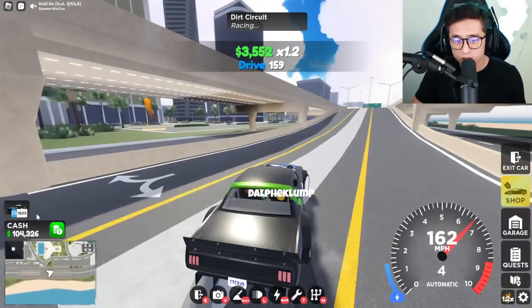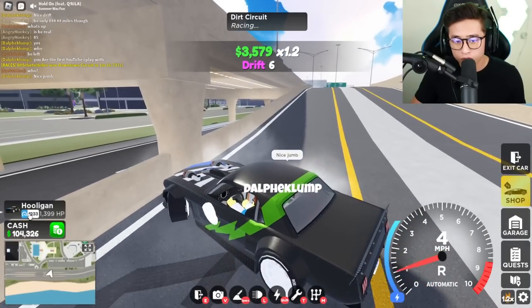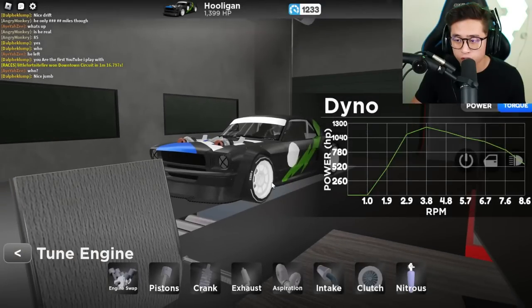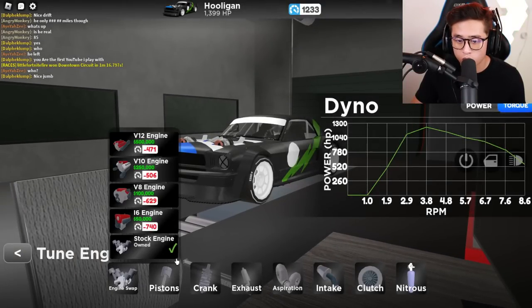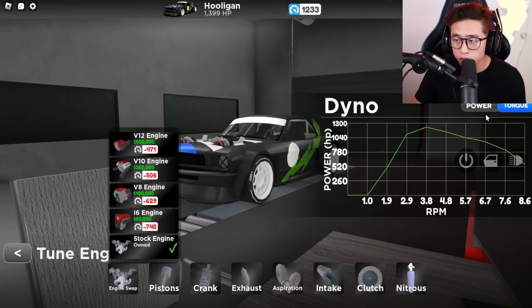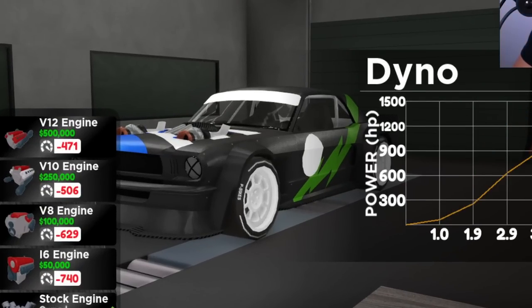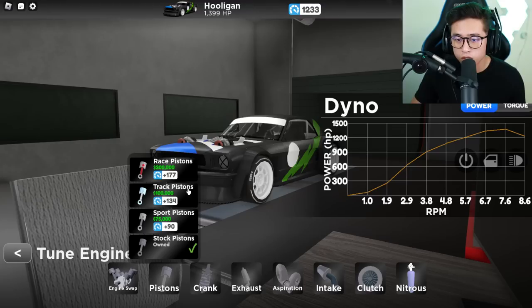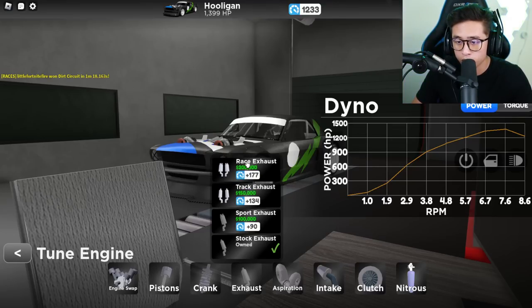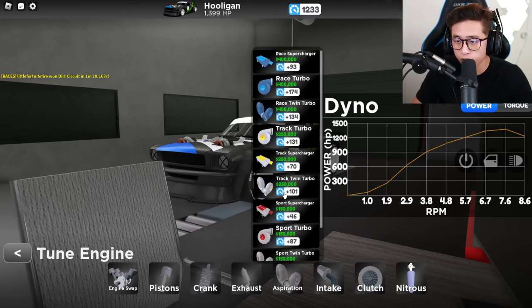You guys can see we're only producing 1,300 to 1,500 horsepower, so we need to upgrade this. Let's go to customize engine — we need an engine swap. A V12 engine — yeah, we don't have enough money for that. We don't even want to downgrade because we'd lose power. So we need to do other upgrades like the piston upgrades, the crank upgrade, or changing the exhaust.